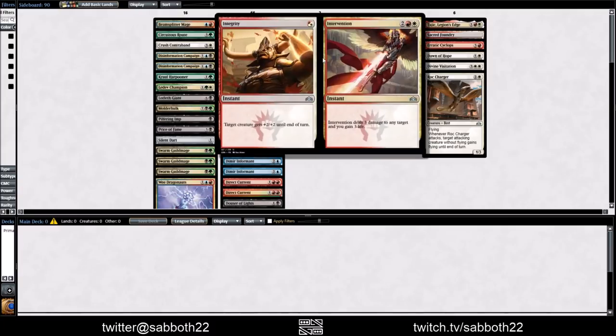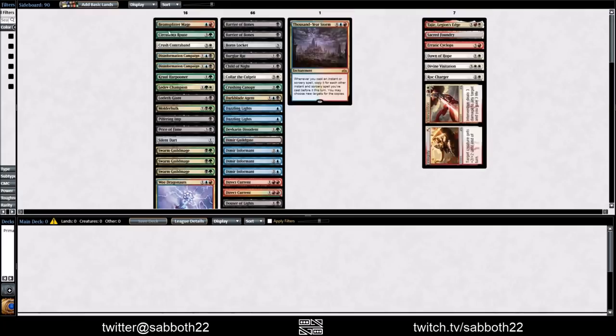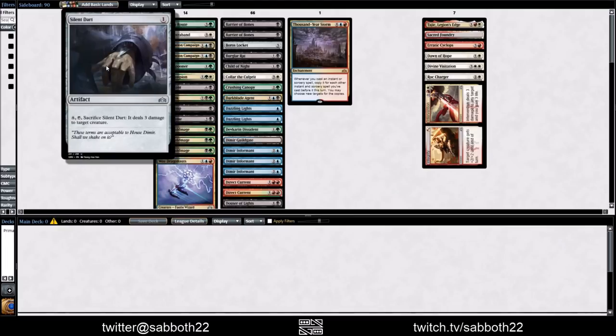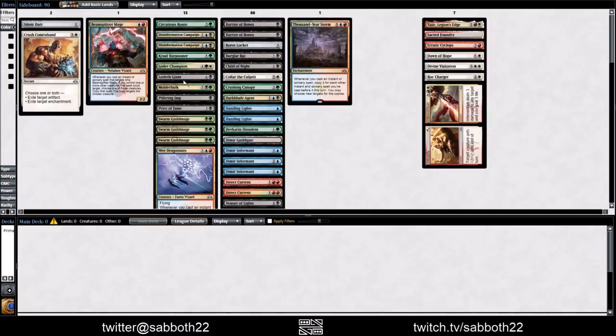If we can combo Dawn of Hope with Divine Visitation, that's going to be four mana for an Angel and a Soldier with lifelink, so that already looks really good. At uncommons, we find Rock Charger — the uncommon version reprint of a good card. Target creature gets plus two plus two, and then it's a four mana Lightning Helix. Obviously that's very good. Keep scrolling down — Beam Splitter Mage. Not sure if we have any specific payoff for that or if we can splash, but it looks like a lot of Golgari and Dimir stuff left over. Silent Dart — this card's probably better than it looks, but I'm not excited to run it.